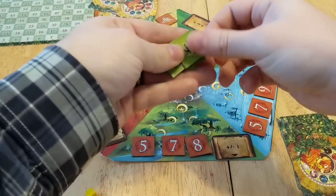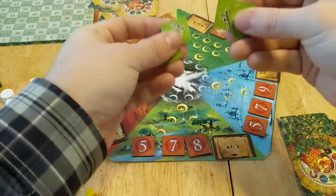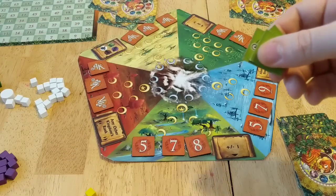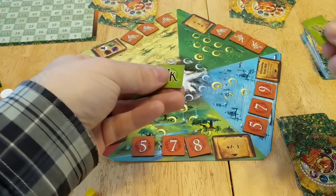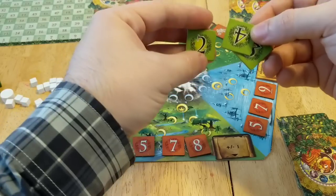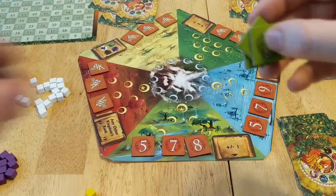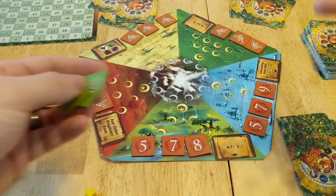One last thing: take the first-to-withdraw tokens — there are four of them. Mix those up and remove one randomly without looking at it; put that back in the box. At the end of each age, one person is going to randomly take one of these tokens, which awards bonus points at the end of the game. The values are a two, a four, a three, and the fourth is a five. You never know what you'll get, but these can definitely turn the tide at the end.